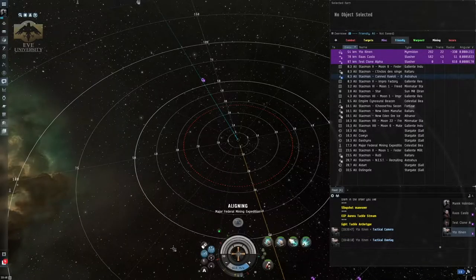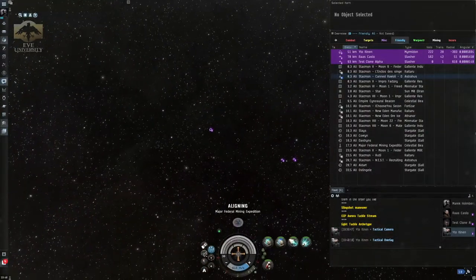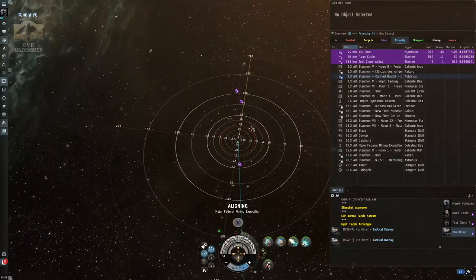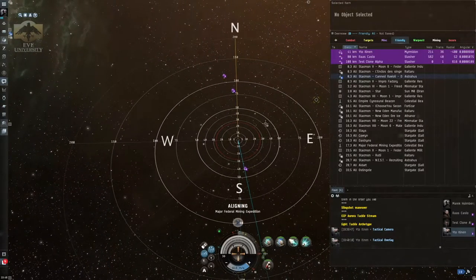The next thing I want you folks to set up is the tactical overlay. The tactical overlay is very useful because it gives you a sense of direction and angles in space. If you look at the grid after enabling it, you are at the center of different circles all centered on you, and there is a faded yellow line showing the north of the grid. For orientation purposes, it is very helpful to have the grid laid out in the form of a compass, so we are seeing the cardinal directions.